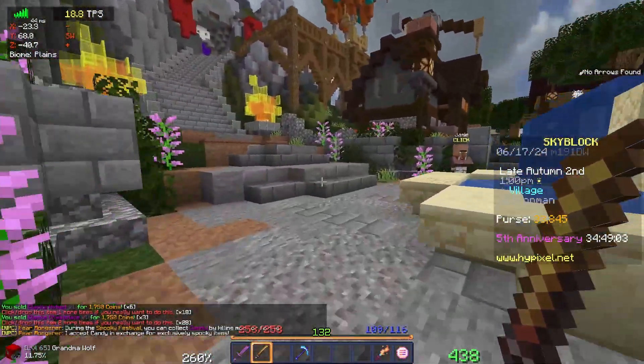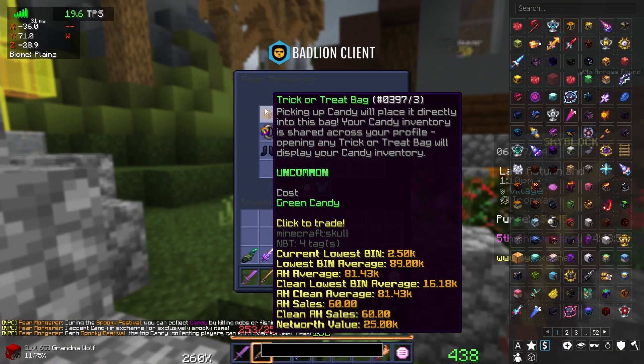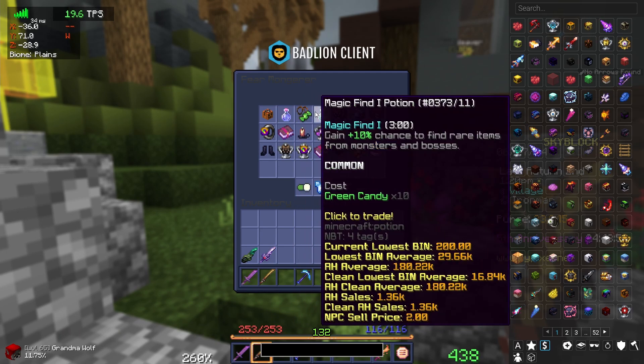There's a Spooky Festival coming up, so I'll obviously participate in that. I do have one green candy, so I can get the trick-or-treat bag and put stuff in there. You can also get the Candy Talisman too.